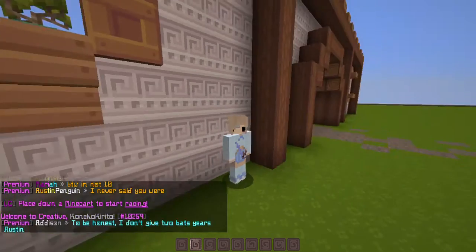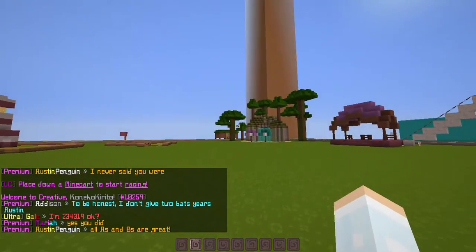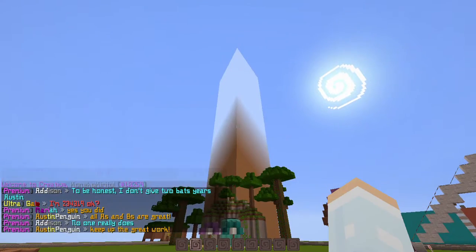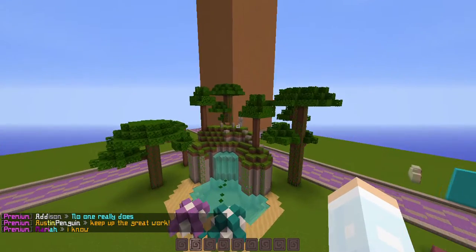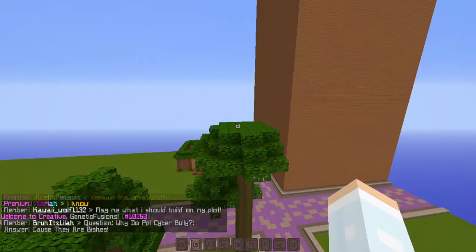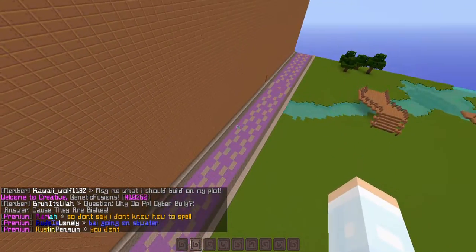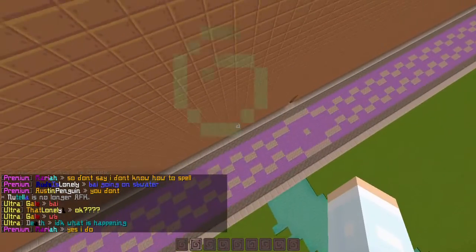Hello everyone, and welcome to Creative Wednesday. I'm scubahamster11. What is that? In case you're wondering what this all is, this is my plot in the Lemon Cloud creative server, and this is someone else's plot. I have no idea why they have a huge thing — I don't even know what to call this.